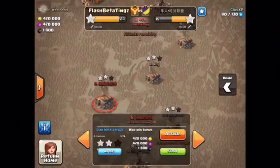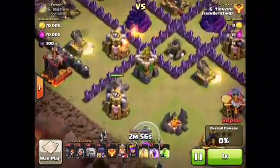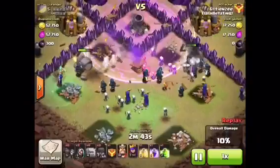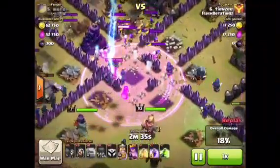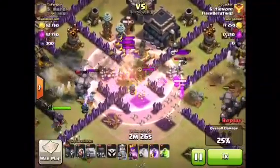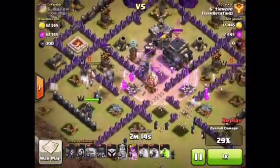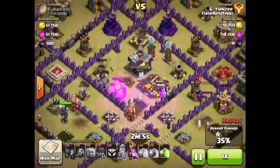First attack up: the Chinese leader. He's going in with a GoWiWi. The Wall Breakers are all scattered again. Rage wasn't really that effective. King, Queen, Clan Castle, Rage — King, Rage again. She's going on the outside and she's not looking good right now. She got the one star.